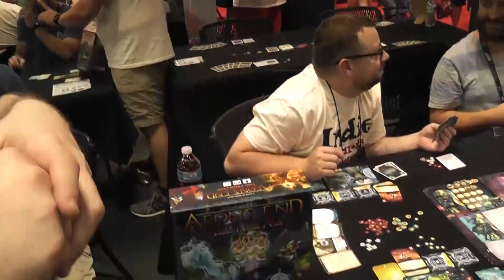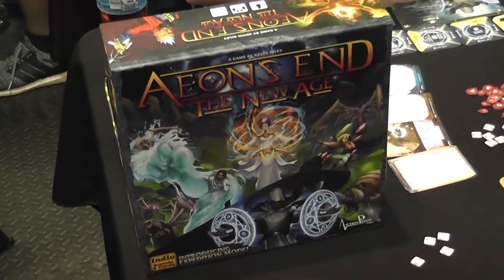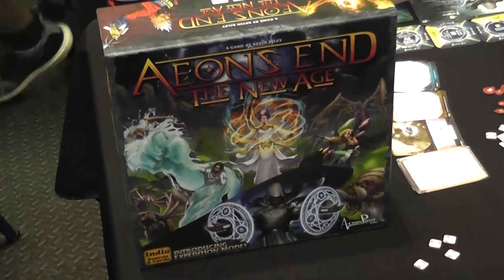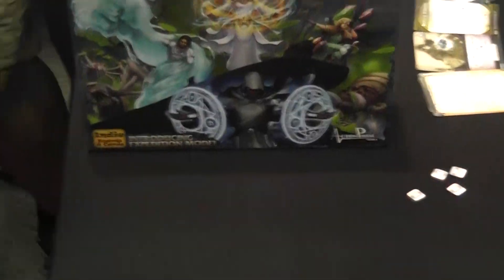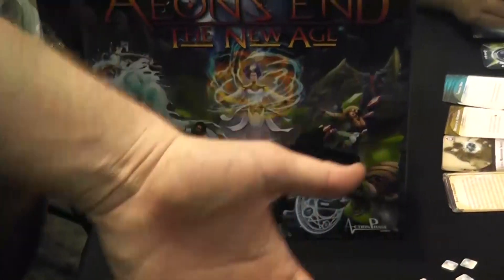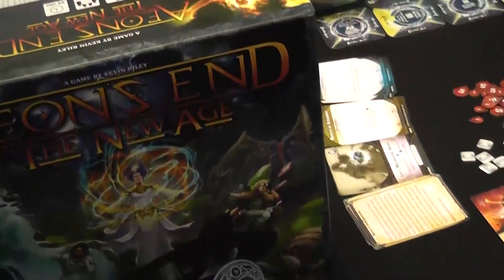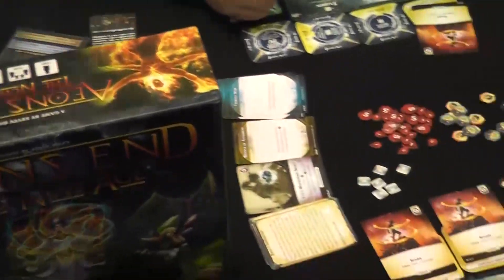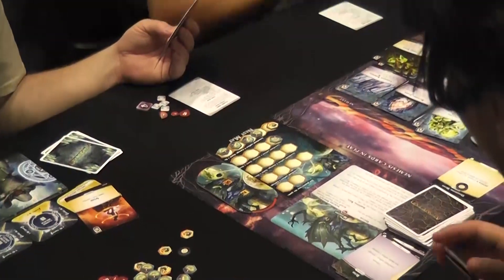The New Age introduces the expedition system. Through playing through the New Age content, you'll do the first expedition without really having to learn other rules — it'll just give them to you. Then you'll get a rulebook that tells you how to replay all your content as expeditions. Basically as the content unlocks, it gives you what you need. The expedition system plays over four chapters, and the first game is very similar to any one-off game of Aeon's End.